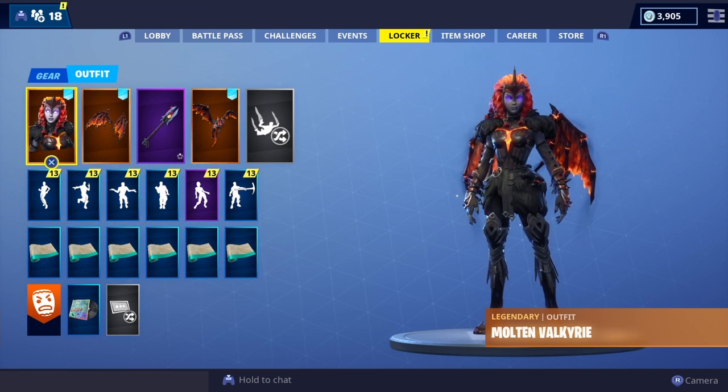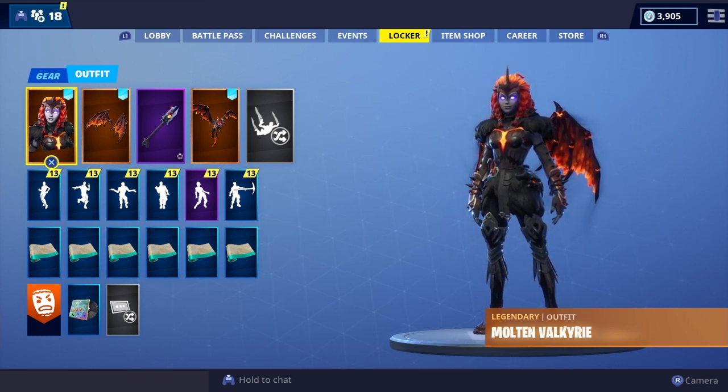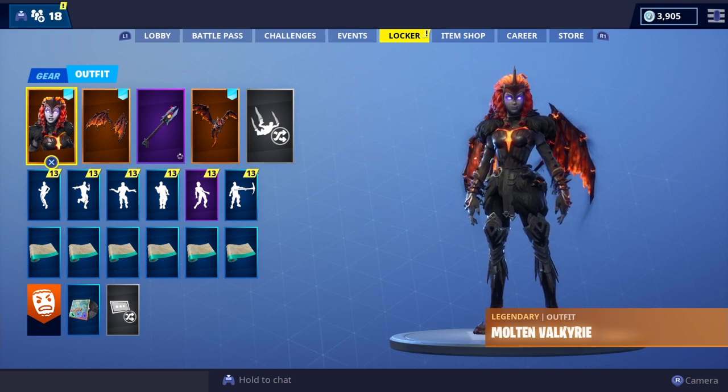With this pack you get two skins, two back blings, and one glider — it's absolutely amazing. We have quite a lot of stuff to cover and showcases to go through. Today we're going to be showcasing the Molten Valkyrie skin with all of my back blings.